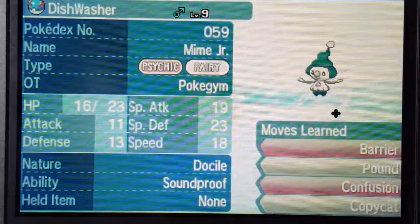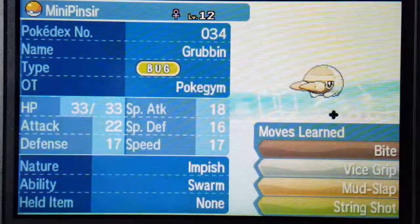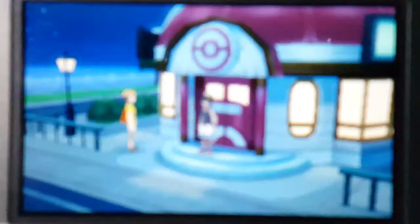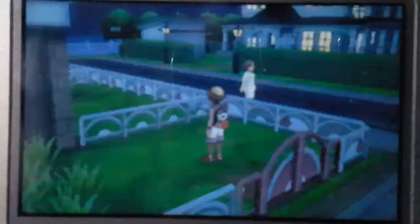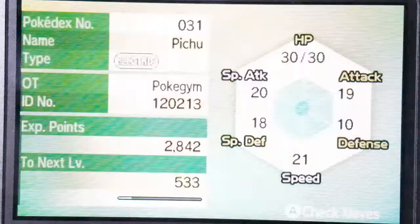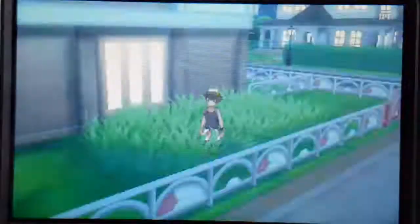Just Mime Jr., and then grab Grubbin. Yeah, he has Mud Slap, so Mud Slap might be good. I'm gonna switch Pokémon so that Mini Pinsir is up front. There we go — might be a little better, have a super effective move to fight that Mime.